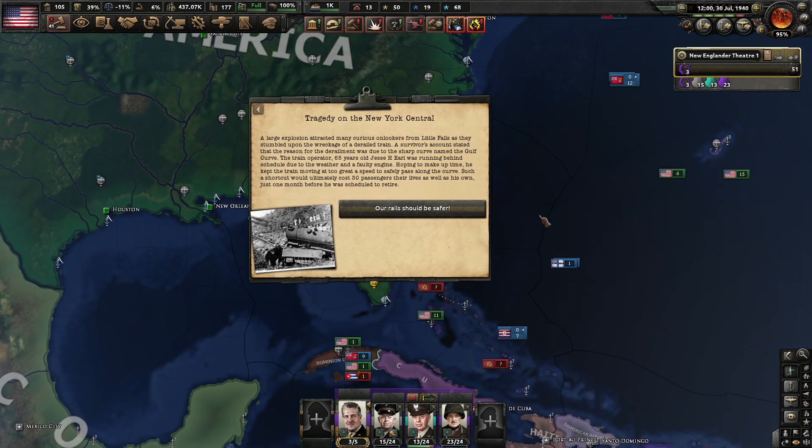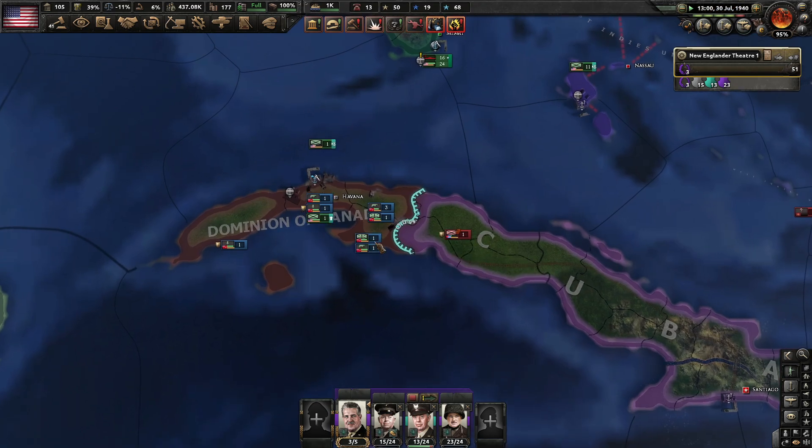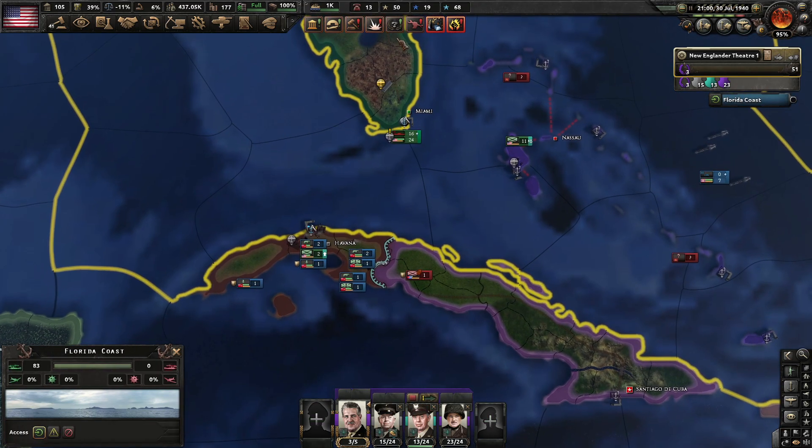Traps in New York Central — an alert explosion attracted many curious onlookers from Little Falls as they saw the wreck of a derailed train. The reason for the derail was a sharp curve named the Gulf Curve. Train operator, 65-year-old Jesse H. Hurl, was running behind schedule due to weather and a faulty engine. Hoping to make up time, he kept the train moving at too great a speed, causing 30 passengers to lose their lives as well as his own, just one month before he was scheduled to retire. How very, very sad.